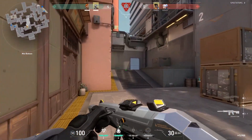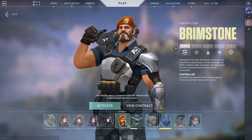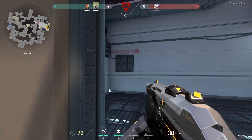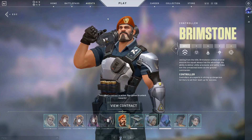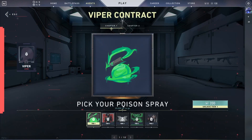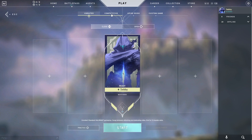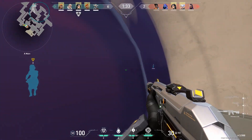What makes Valorant different from a normal FPS game is the option to play many different agents, all with varying abilities. Currently, there are 11 agents in the game, and when you first start playing, you will have access to five agents. Once you have played some matches, you will be able to unlock an additional two agents for free from the agents tab on the home screen. You can also unlock other agents by activating and completing their contracts by playing the game and gaining XP. To join a game, you must first select the game mode you want to play and then select the play button. Unrated is a casual game, Spike Rush is a quick game mode, ranked is competitive with a ranking system, and custom matches are for you to play by yourself or with your friends.